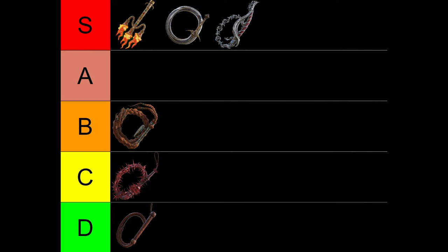For the PvE tier list: the Magma Whip, the Urumi, and Hoslow's Petal Whip are all in S tier as they offer the highest DPS. In B tier I have the Giant's Red Braid — even though it has lower DPS than the Thorn Whip, it's not directly outclassed by anything. In C tier I have the Thorn Whip because it's outclassed by Hoslow's Petal Whip. And in D tier I have the Whip, because it's outclassed by the Urumi.